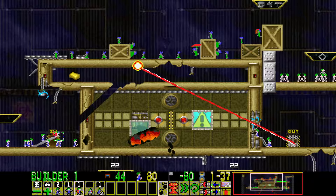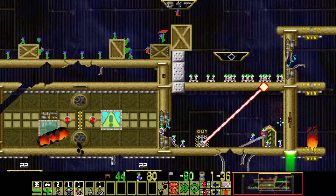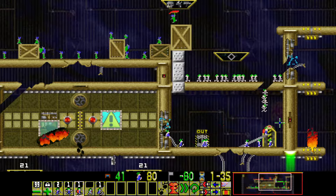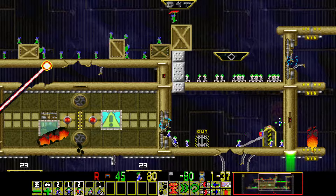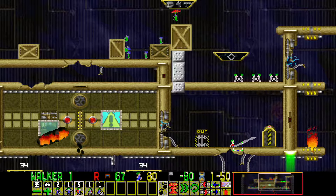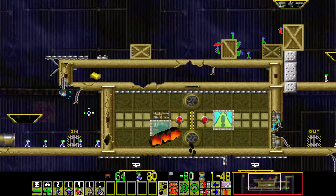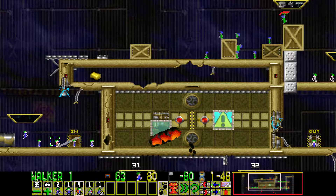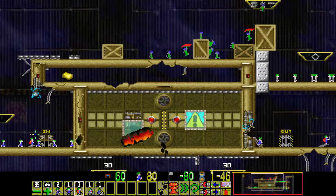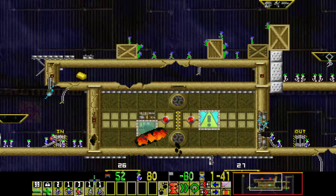Instead, it's going to be continuing to the right, since the lemming who was doing the lasering was facing right. So when he pops out, as you can see, he does that. I started building in the incorrect spot, so maybe around there. Now I didn't check to see who was doing the building over here. It might be him, but I might be a bit off though.